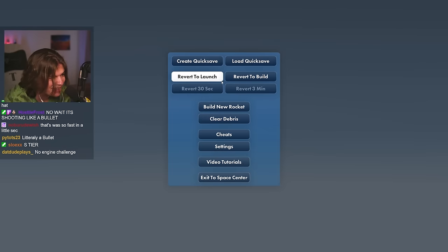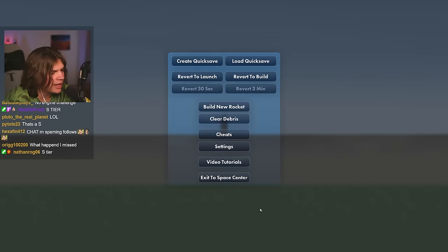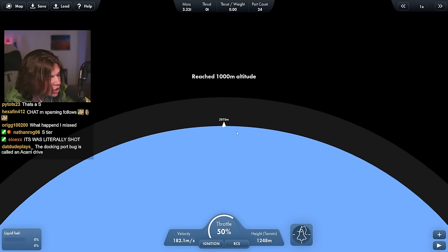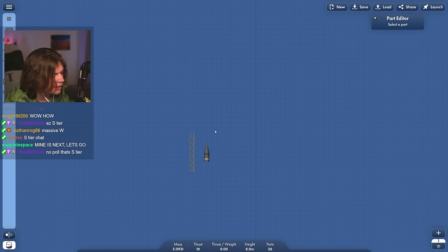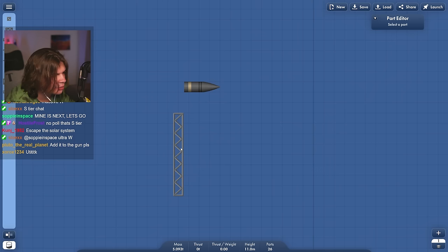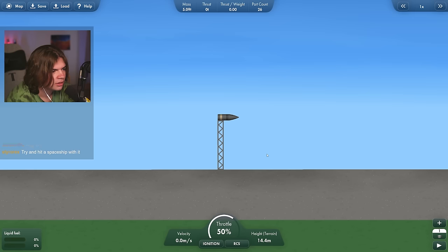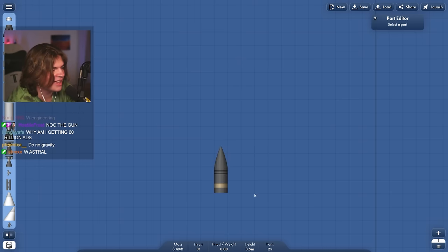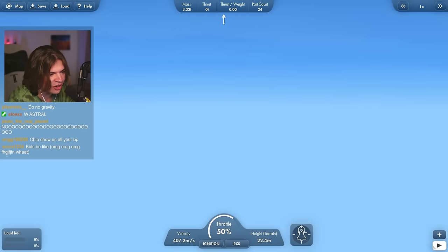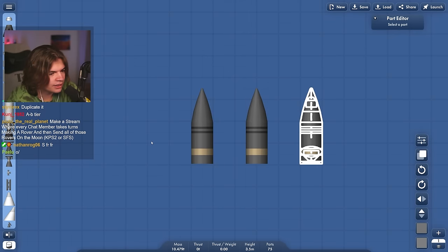I have no cheats on — well, infinite build area, but that doesn't matter — and it still fires. Look at that, it's just like a bullet. So hypothetically if I had a tower and wanted to launch this — I can't just do one at a time. You can see all the little parts in there; it's actually well engineered. It will stick but it's sick. It actually launches itself with no fuel!